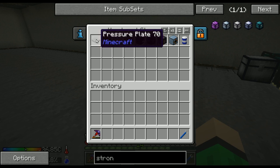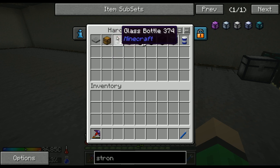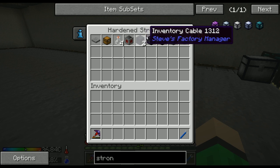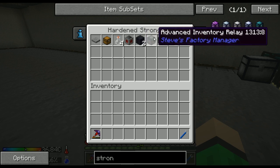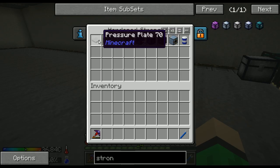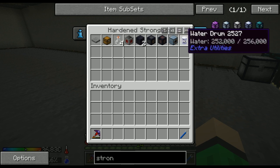First you're gonna need some pressure plate, which you're gonna step on. Then you're gonna need some chest for external storage. Then four glass bottles, machine inventory manager, inventory cables — just two of them — advanced inventory relay, which can interact with your inventory, redstone receiver, which will receive from the pressure plate, autonomous activator, and some water storage. It can be a drum or some kind of tank.